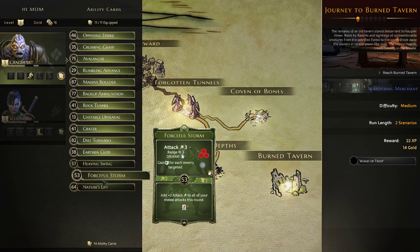Forceful Storm is a burn card so it might be powerful but it's one use only. It's Attack 3 with Range 3 and would disarm the opponent - disarming means they skip their next attack action. Gain one XP for each enemy target, and it also provides the air element which I have no use for. The secondary ability adds plus two attack to all melee attacks this round.